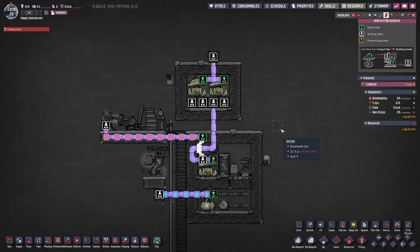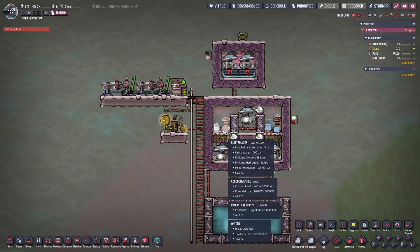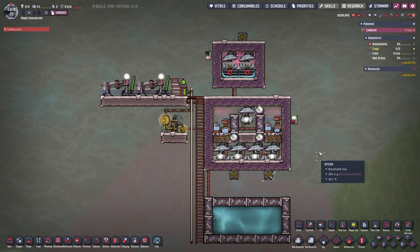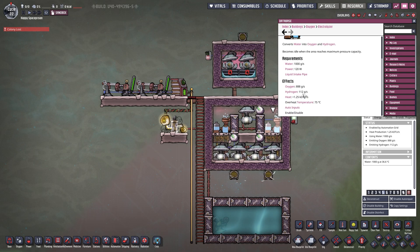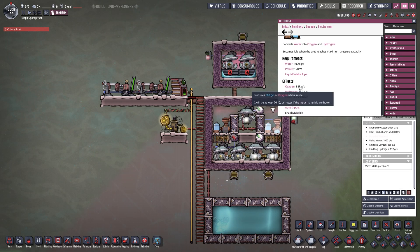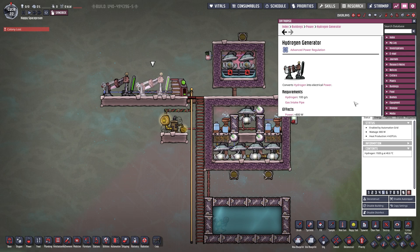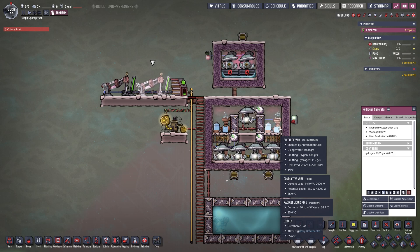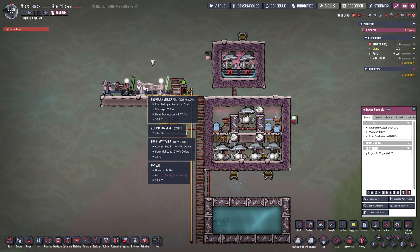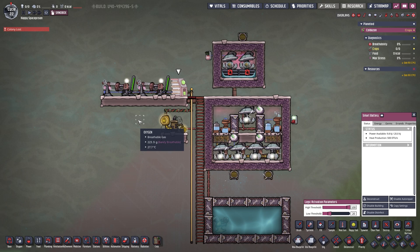On to the next one — this is the next size up. Instead of one, we now have two electrolyzers. This one is called the Semi or Half Rodriguez — literally double the size. Each electrolyzer produces 112 grams of hydrogen and 888 grams of oxygen. That's important to keep in mind because each hydrogen generator consumes 100 grams, so one electrolyzer produces just slightly more than one hydrogen generator consumes if it runs 100% of the time.